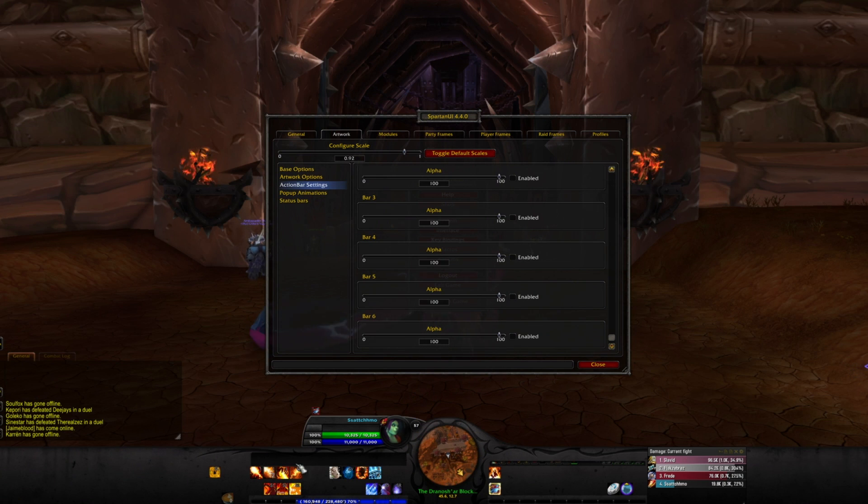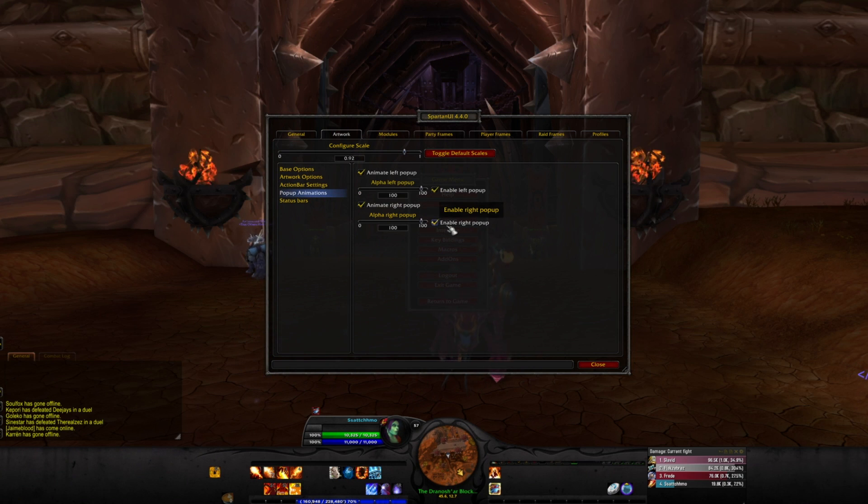Now I've taken off all the black backgrounds for my bars. There's also this little pop-up tab here and I don't like that — I don't need it. I'll keep the one over here that has the character profile stuff and the bags, but I don't want this other one — it just doesn't look good and I'm never going to put anything there. This is the right pop-up bar and this is the left pop-up bar — I'm going to take the left one off.